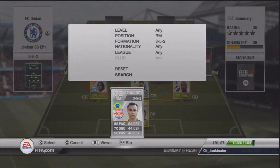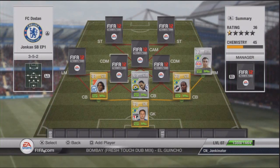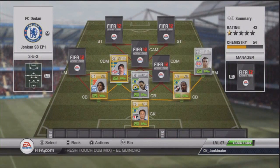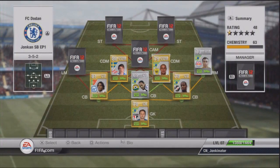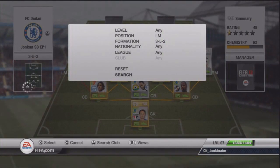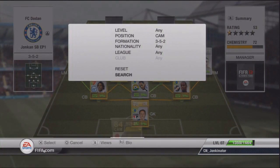The first right mid is Leonardo from Red Bull in the Austrian league, with 4-star skills and 88 pace. The first centre defensive midfielder is Kim Charlestrom from Spartak Moskva — I got him because he's Swedish. The next centre defensive midfielder is Roberto Carlos with really nice shooting and pace and defending stats. The left midfielder is Andre Arshavin with 82 pace, 79 shooting and 4-star skills.